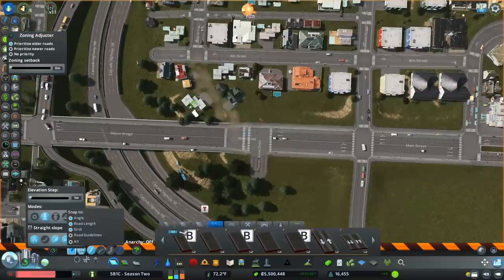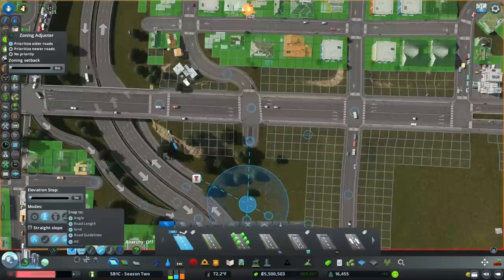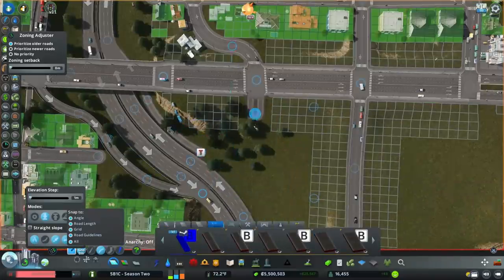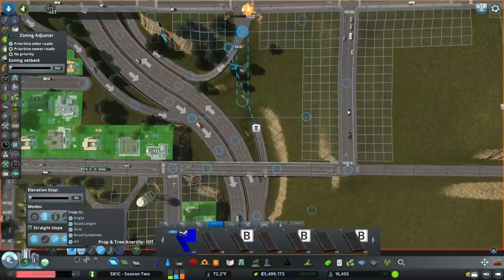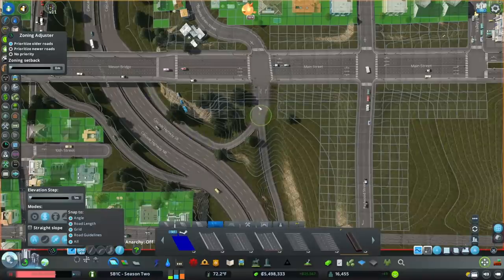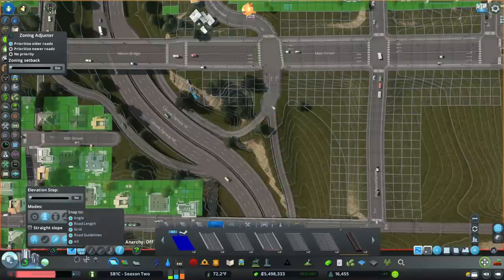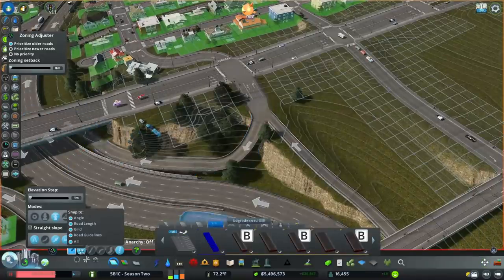Relocate the intersection here and realign Dale Drive to meet up with it. I'm going to make sure I get everything lined up nicely. The straight-on ramp right here — just have to space the nodes a little better, fix the grading so everything's level, and neaten everything up.